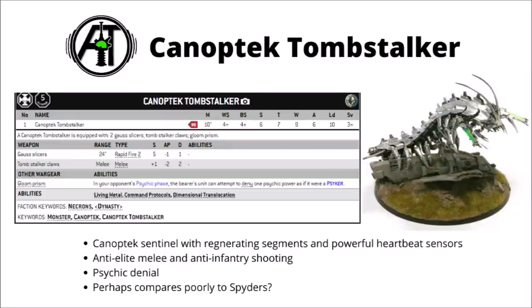Rules-wise, it's an Elites choice for Codex Necrons at 90 points, with a 10-inch movement, Weapon Skill and Ballistic Skill 4+, Strength 6, Toughness 7, 9 wounds, 6 attacks, Leadership 10, and a 3+ save. As Canoptic creations go, it's a fairly big one. It's equipped with two Gauss Slicers — both 24-inch range Rapid Fire 2 weapons, Strength 5, AP-1, and Damage 1, so that's a fairly hefty 8 quality anti-infantry shots when it's up close and personal.